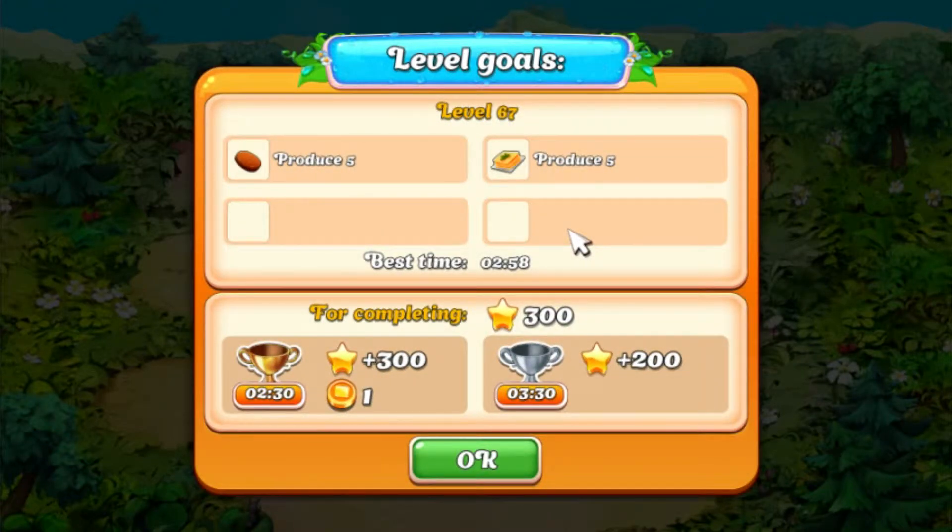What's up folks, Game and Josh here. We're in level 67 of Farm Friends of Hurricane Season. We need to produce 5 steaks and 5 lasagnas. Let's get started.